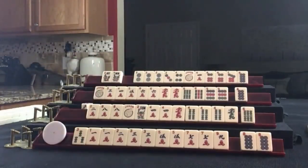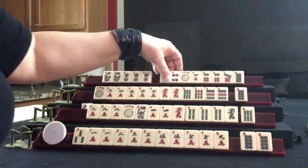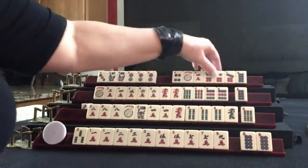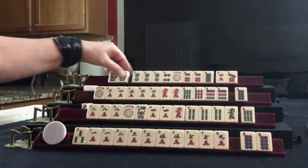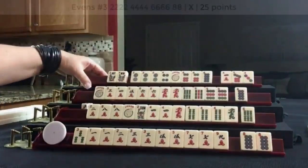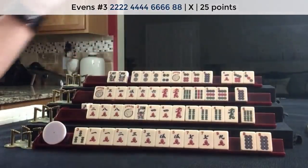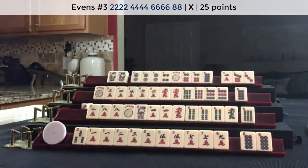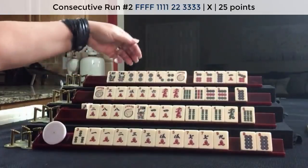Two dot up here — we have to decide what to do with the two. There is a hand we could play: two, four, six, eight, one suit — third hand down. Take the two. We have no gaps. This is a single eight, so that would be a risk. If that eight dot doesn't come in, we could maybe play the second hand down: two, three, four. Let's Kong.